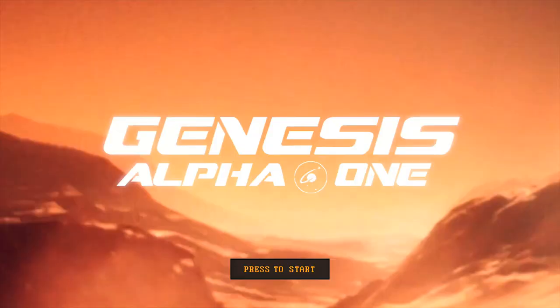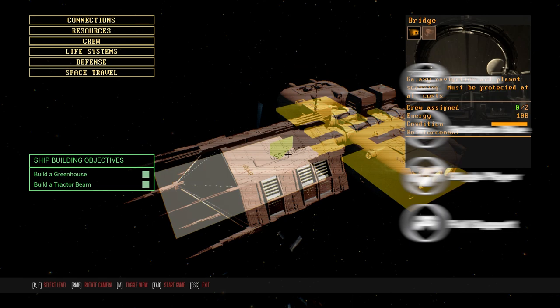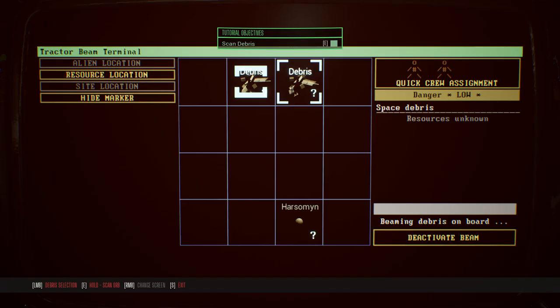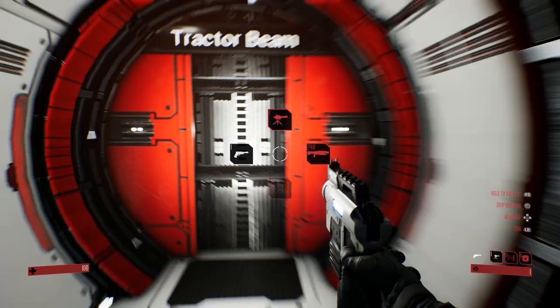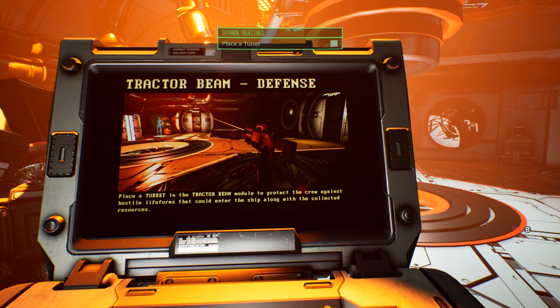Genesis Alpha 1 certainly is a game — it's a shipbuilding, resource management, roguelike FPS game. You need to build out your ship with rooms to fill the necessary functions, and after building these rooms you'll need to assign workers there. Out of workers? Go clone one. Out of resources? Go man the tractor beam and collect debris, or take a landing pod out to the surface of a nearby planet. The tutorial teaches you the very basic basics, and not very well — this computer keeps popping up and down with a mind of its own, and it takes up a huge portion of the screen while showing very little information.